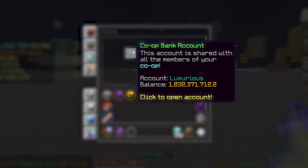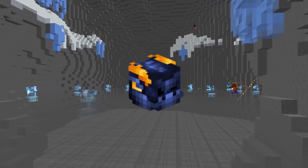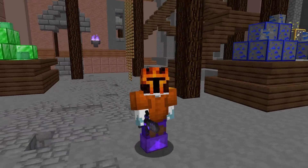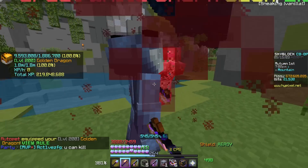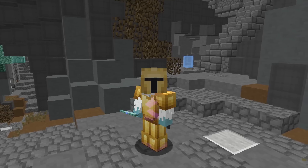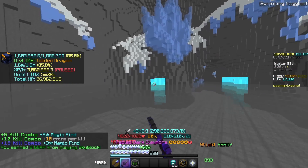I want money, and it's all because of a pet skin. Lately I've been thinking about what happens if you put a golden dragon skin on a golden dragon egg. Will it work? Will it just not let you? Or my personal favorite guess, maybe there's a secret skin that I just don't know about. But in order to get that, we need money.